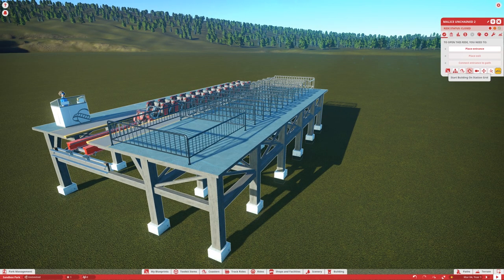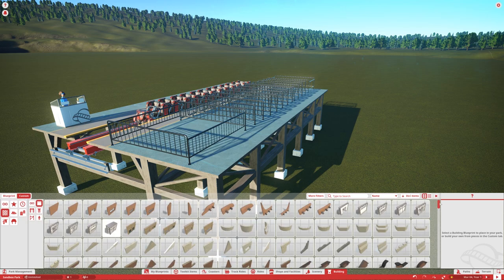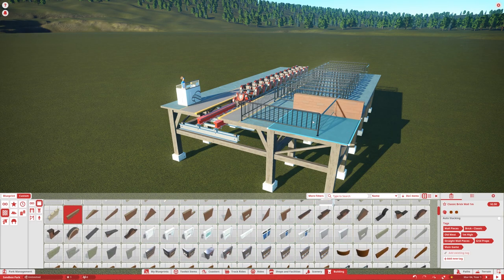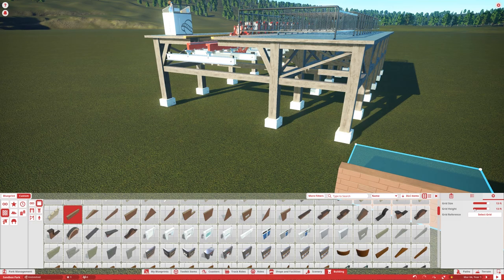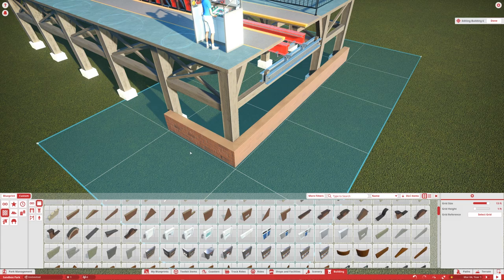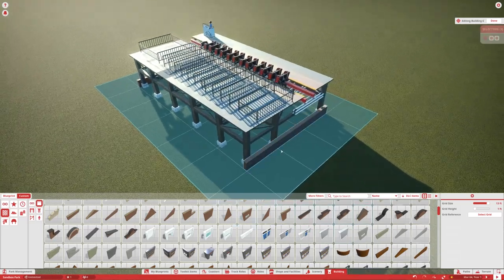Make sure you set your station to whichever alignment you want — exit right, entry right, or whatever you prefer. For this purpose, I'm going to go ahead and raise the station up just a little bit to make it more realistic. We're not going to be focusing on making a full ride here; instead, we're going to start building on the station grid. I usually like to start off with walls first.